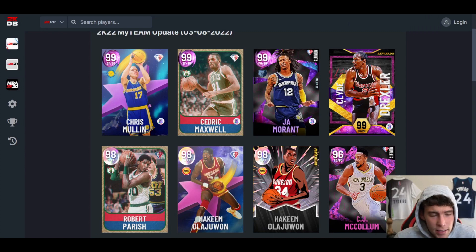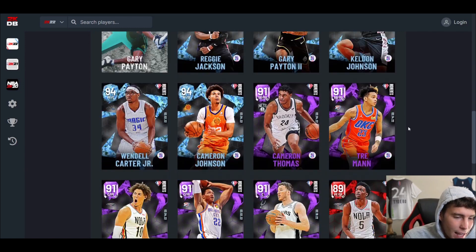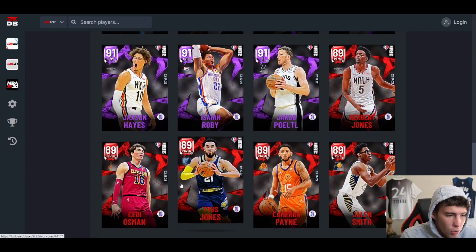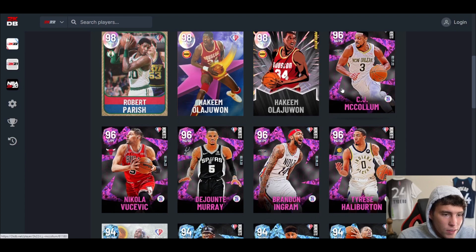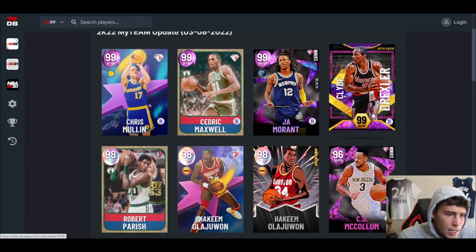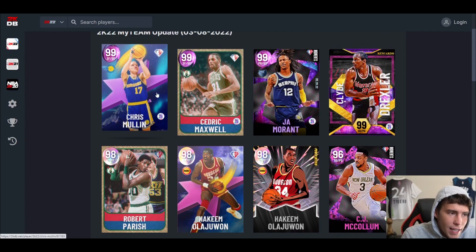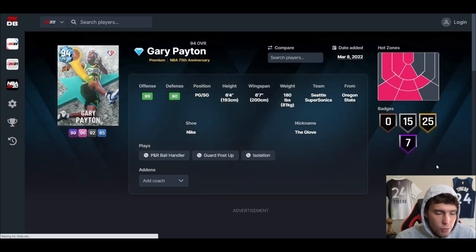It's your boy Ty back here with another video. Today we're going over the new cards coming in packs in NBA 2K22 MyTeam. All the original owners are in the Moments of the Month — I've released a separate video on those. But today we're covering cards without the original owner bonus: Gary Payton, Hakeem, Robert Parrish, Clyde, Cedric Maxwell, and Chris Mullin — including reward cards. If you're new, make sure to subscribe as we're on the road to 90,000 subscribers.